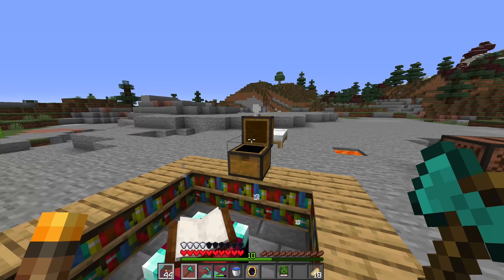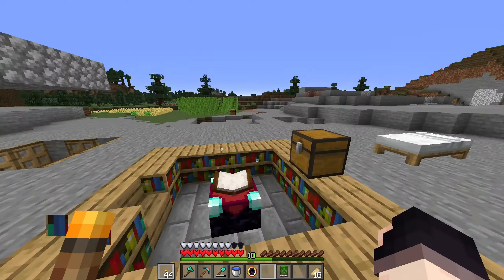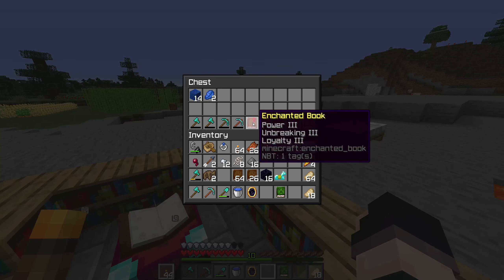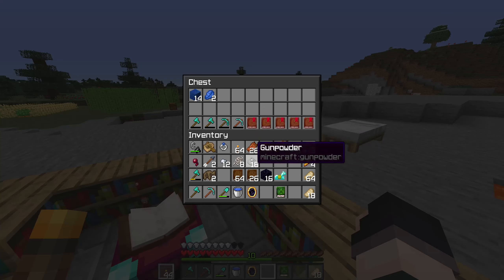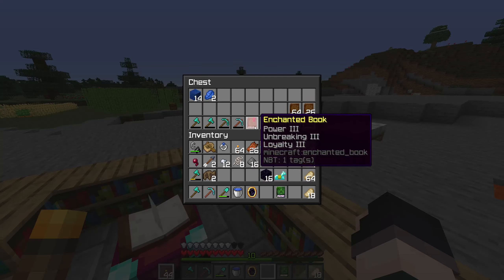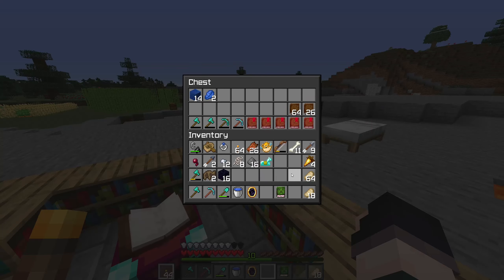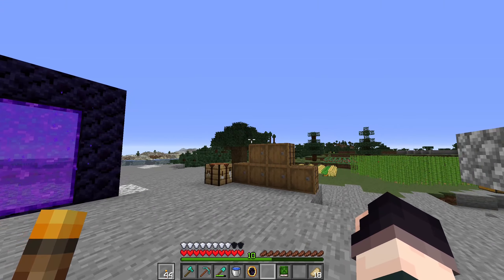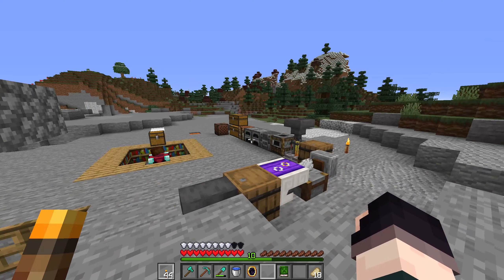An enchanted book from the stronghold - power three, unbreaking three, and loyalty three. Loyalty three is quite a cool one - I do like tridents. It's a shame tridents are so hard to get in this game. I'm going to put all my stuff away in the appropriate chest, go into the nether, dig to the correct spot, and we're going to teleport back to the stronghold and take on the tundra keep.